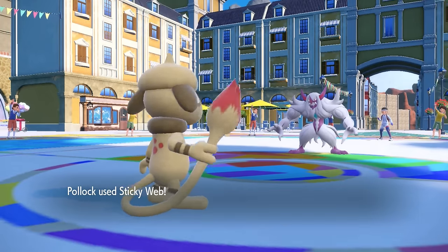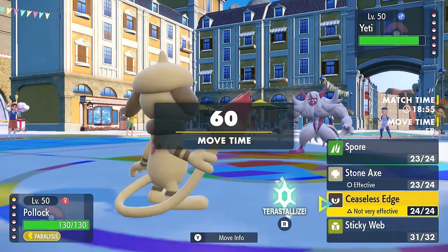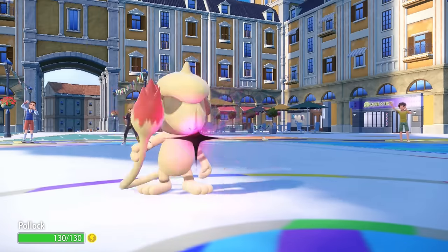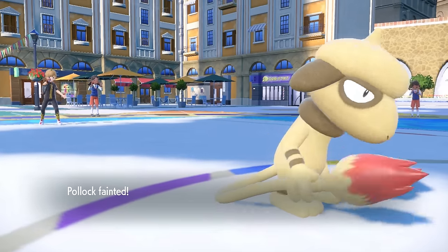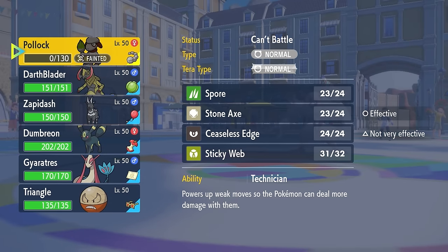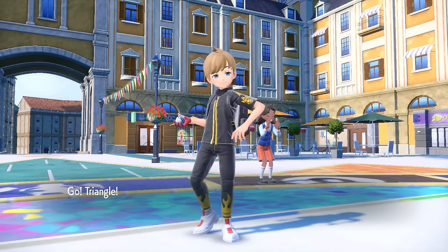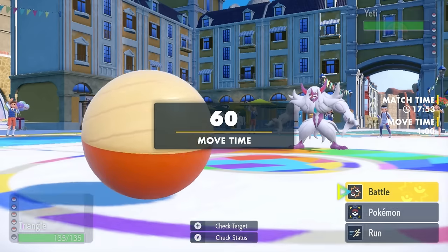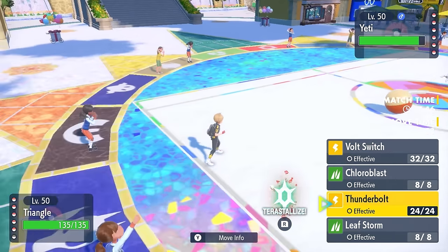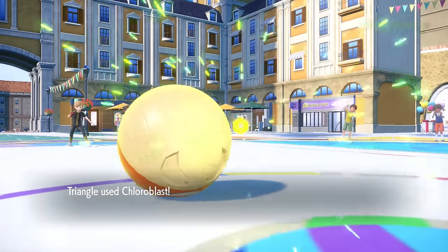How slow do you want my Smeargle to be? I now have a Lagging Tail and paralysis — and they took my Focus Sash. I try to put it back to sleep but they have Spirit Break and I'm made of paper. I go into Hisuian Electrode, which is Choice Specs and basically a damn bomb. It doesn't seem like Grimmsnarl wants to go for screens, and its Focus Sash is broken by Stone Axe. So I go for the Choice Specs Chloroblast — I'm not afraid to start blasting — and it knocks out the Grimmsnarl, at the cost of half my own HP.